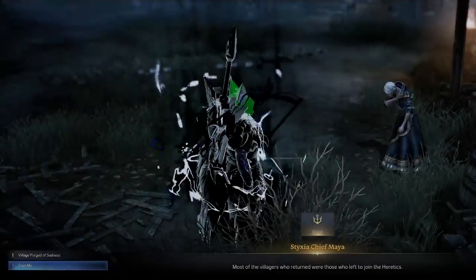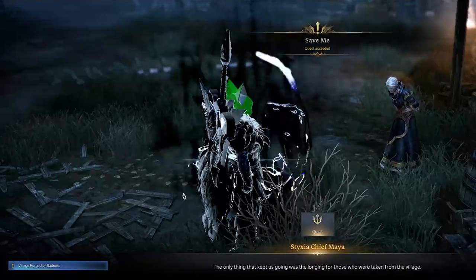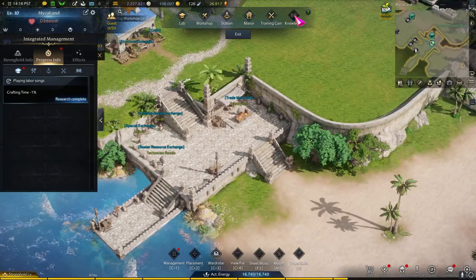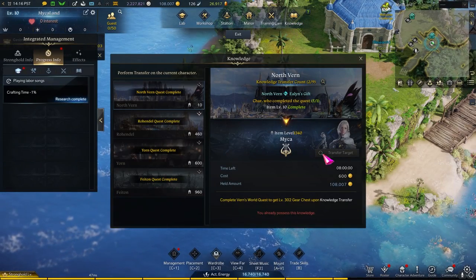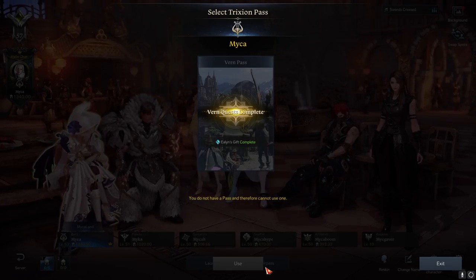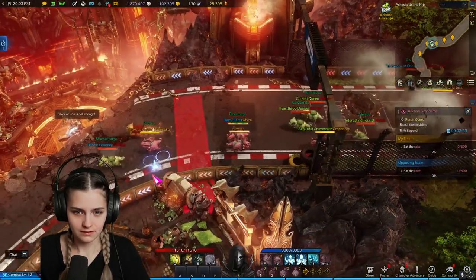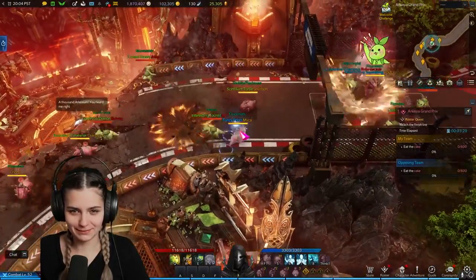The first 10 blue class books I'm going to talk about are super awesome because you can actually do them on your alts as well. A quick note though, this will only work on alts that you either manually leveled or knowledge transferred. Your power pass alts will not have these quests. Also, there are more ways to get blue class engravings than what I'm about to go over — these are just some of the easiest ones.